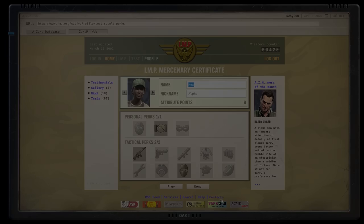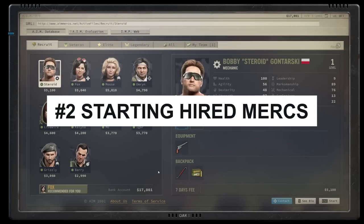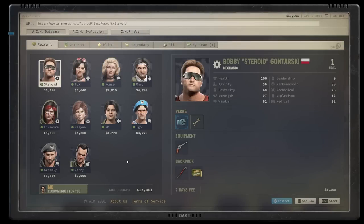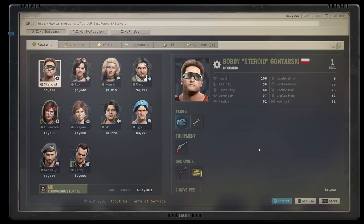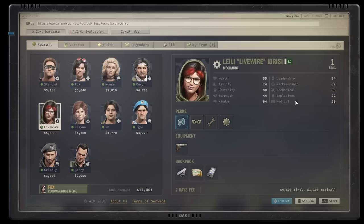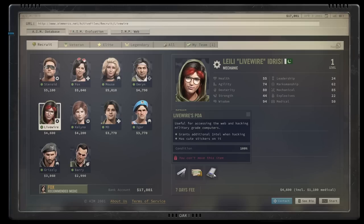For tip two, I want to go over some recommendations for your starting hired mercs. We left Medical, Explosives, and Mechanical very low for our main character, so we need to find people to cover those jobs because they're actually very important. I'll start with Mechanical — it helps you lockpick, repair your items, and mod your weapons. It's arguably one of the more important skills. Starting with somebody like Live Wire, who has high Mechanical and is from the recruit level, so she's cheap to hire, could be very beneficial. She also comes with a PDA specific to her that gives you additional intel.